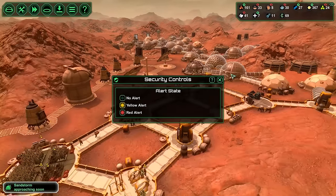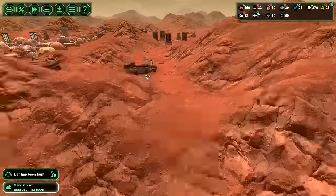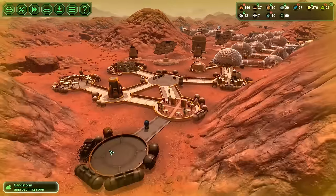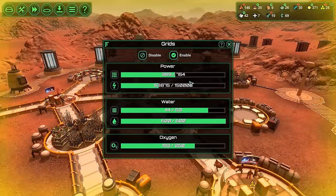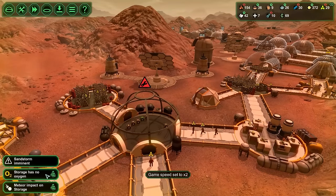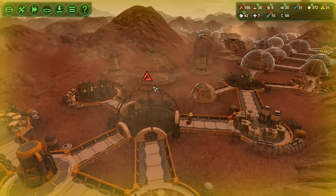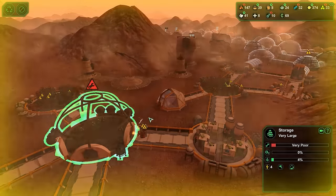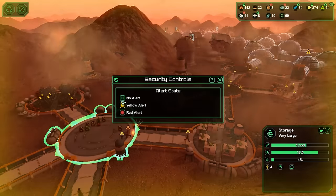Sandstorm approaching soon, so we're going to have to yellow alert for that — that is going to be pretty mean. Bar is built, connection to it isn't built, and it's not going to be built for a bit. This connection never got built either. Really, you got hit? Man, I'm losing more people than I'm letting in. I'm going to fast forward through the sandstorm. I don't know if they can fix this from the inside — we're going to save just to be sure it's not one of those bugged ones, because that does happen.